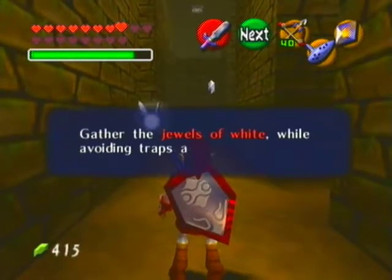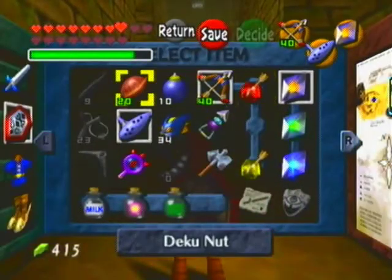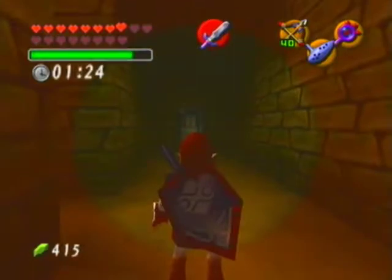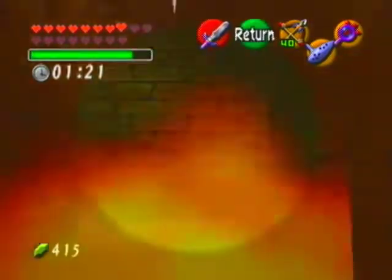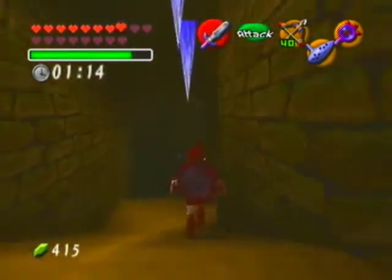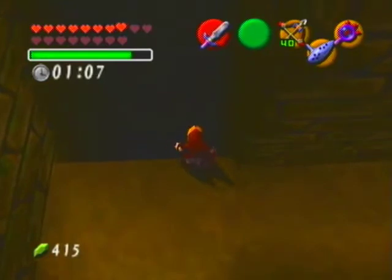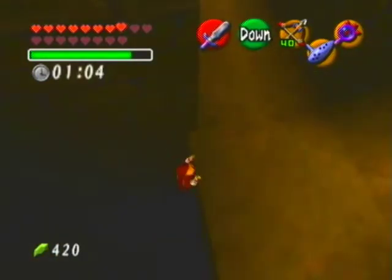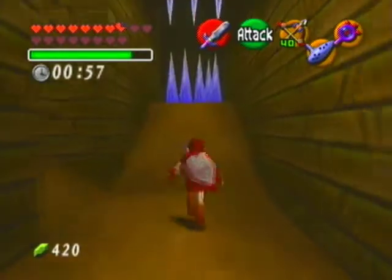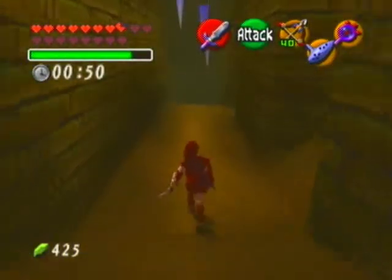Here we got another room: gather the jewels of white while avoiding traps and dangers. I think they may have placed some invisible stuff in this room, so get your lens out just in case. Got a ruby in a weird spot - that one you're going to have to get by falling down on it, which is going to be kind of tricky. And of course you have nice little icicles falling on your head. The way to get this one is simple - just slowly edge yourself off the ledge. Then Link will not fall in the pit.